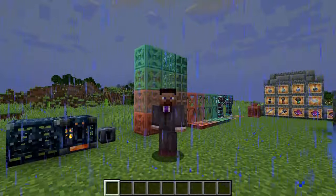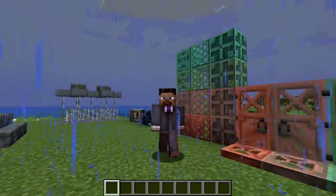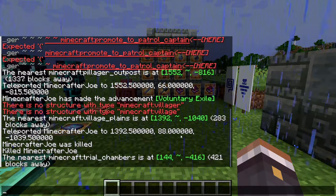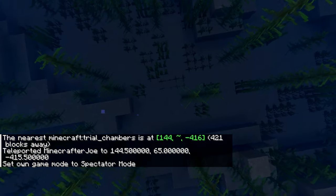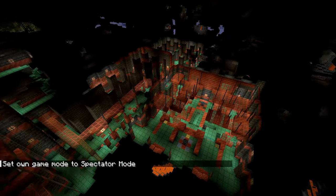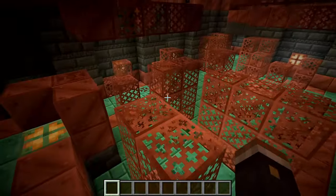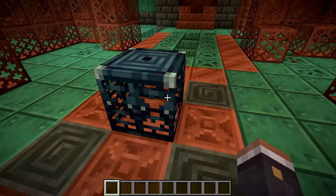There's another reason for the bad omen bottles being in bottled form - another event can now be triggered. But to show that I need to go to a new structure: the trial chambers. Switching to spectator mode and diving underground reveals a very large and massive new structure. It's a labyrinth of all types of new copper blocks along with plenty of other things to explore.